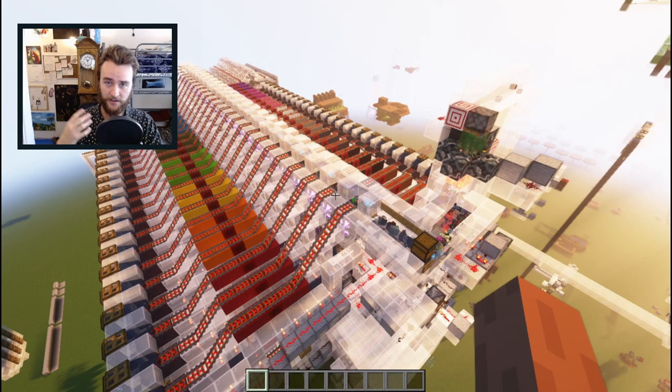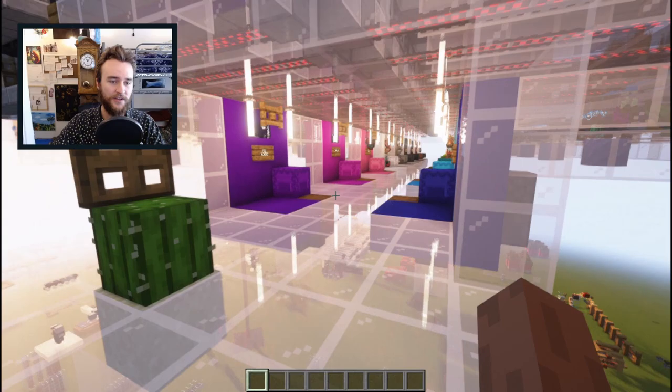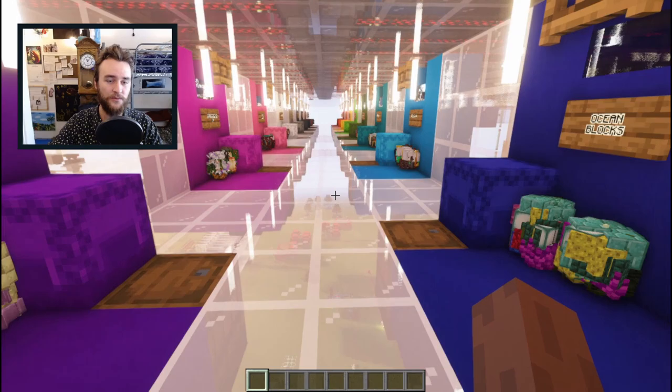A while ago, I showed a proof of concept for a really fast multi-item sorter, one that could take care of a full ender chest of shulkers in under a minute. It uses hopper minecart filters. The items are ejected, go over some pre-fill hoppers, and just drop down into little families.